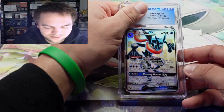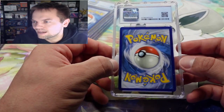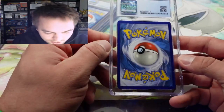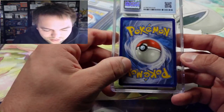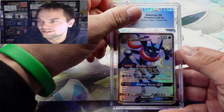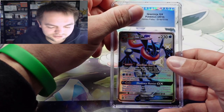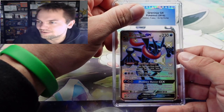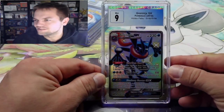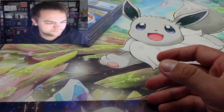Hoping to pull a ten on the Greninja GX, but the centering looks a little thick on top — that's probably gonna bring us down to a nine. Not all my cards are graded trying to get a ten for crazy value; some I just really like. Mint nine on the Greninja! It looks really good in the slab, just like the Glaceon alternate art.